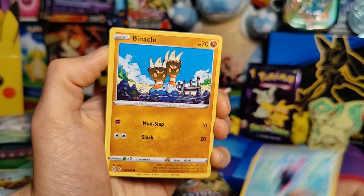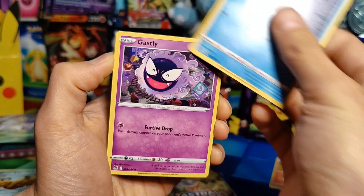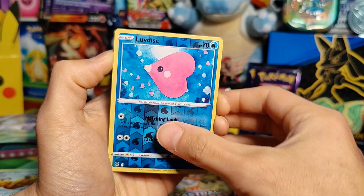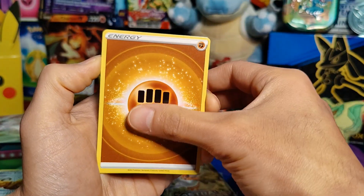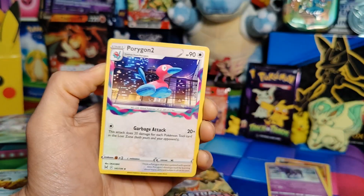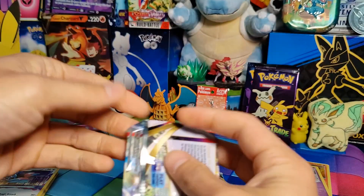Pack two — Finneon, Binacle, Hisuian Zorua, Ducklett, Ghastly, a reverse holo Luvdisc, and then a rare Spectrier — pretty sure I have that as well. Fighting Energy, Nuzleaf, Carbink, and Porygon Two. Okay, on to pack number three of Lost Origin.